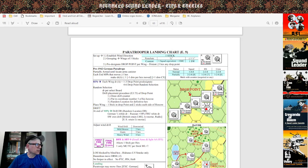To summarize the rally phase procedure: each wing rolls 1d6 — 1–3 is pre-designated drop point, 4–6 is random selection. Per selected board, draw a drift counter and place it at coordinate number 5 of the hex row. Then determine the definitive hex with random location: one stick at the drop point and two sticks on each side of the hex row.